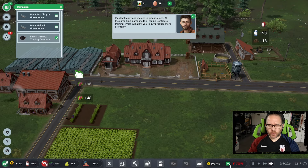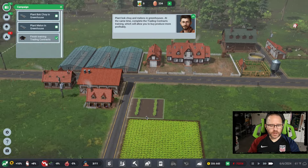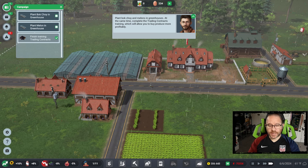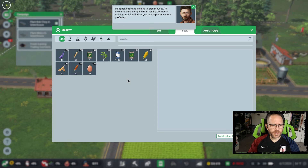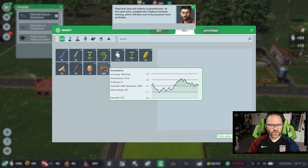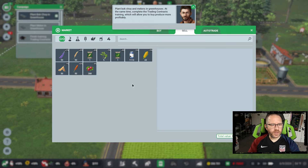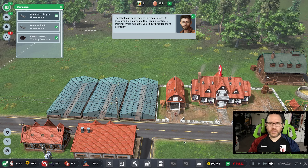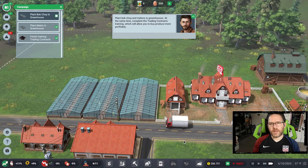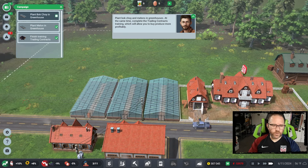We're not turning a profit right now — still spending more than we're making — but thanks to the dairy cows and the eggs from the hens, we're doing okay. Not losing rapidly but definitely spending pretty quickly. Here is our first harvest happening now, and that would turn a pretty penny if we sell it. We'd need to set up a sell order, even just a one-time one. The demand is minus four percent, which isn't bad, so I'd almost like to hang on a little bit and see that price go up.